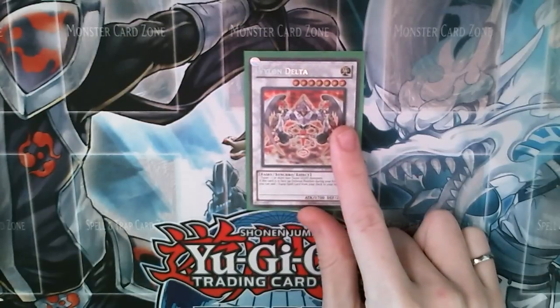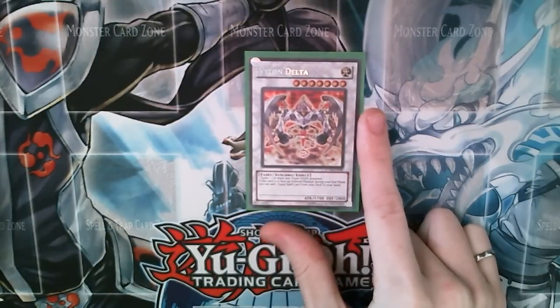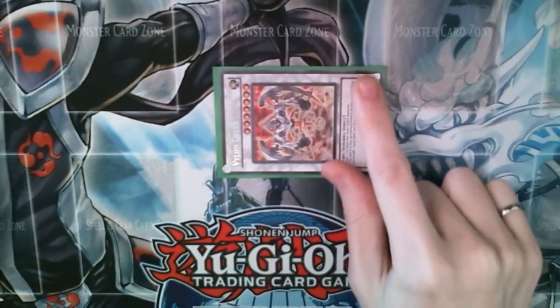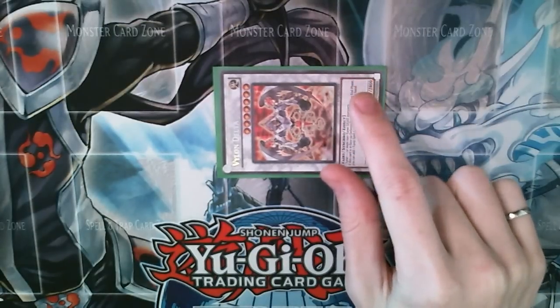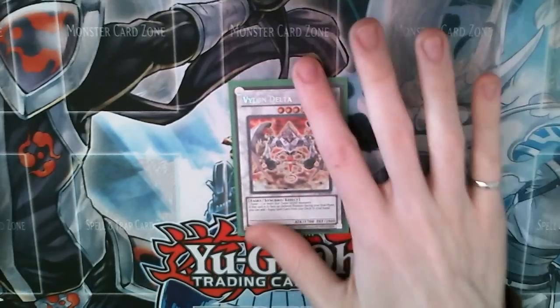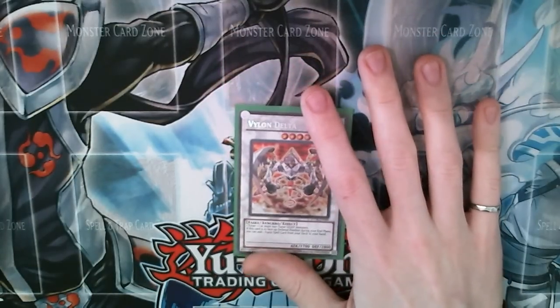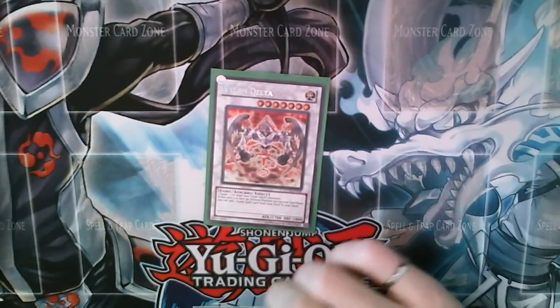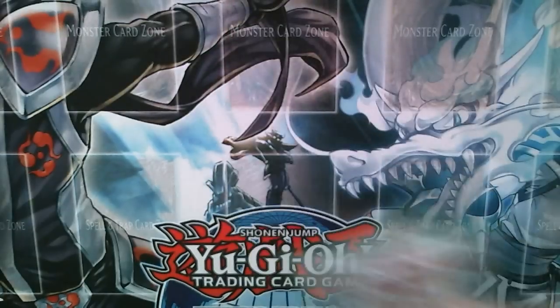One Vylon Delta. This guy's pretty reliable and easy to get out. If he's in defense mode during your end phase, you add an equip spell from your deck to your hand. And if you use the Vylon Hept method, you can attach Delta to Vylon Omega, summon Hept, and bring him out in defense mode. Then he just adds equips to your hand every turn as long as he's not destroyed.